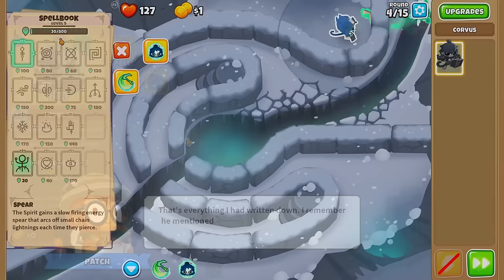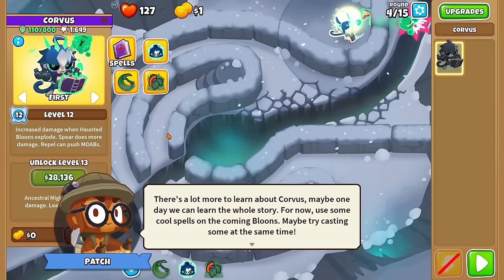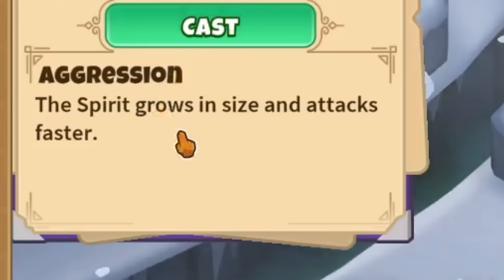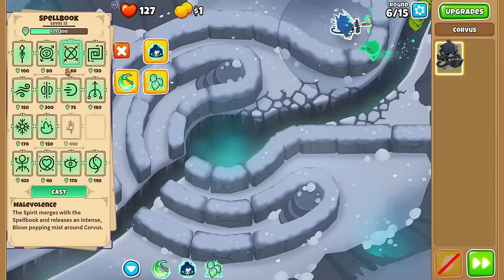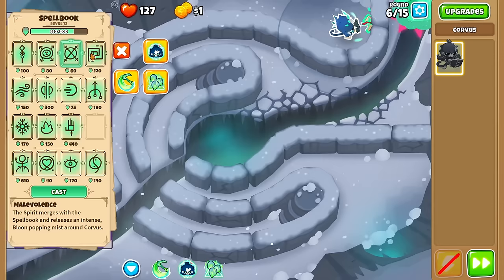That's everything the tutorial covered. Remember, it mentioned his ability to cast multiple spells at once but didn't expand on that, so maybe try casting some at the same time. Let me read what they do — Aggression makes the other drain-over-time spells scale up. Spear grows in size and attacks faster. How about Malevolence? The spirit merges with the spellbook and releases an intense bloon-popping mist around Corvus. Seems like they're all damage but of different types.